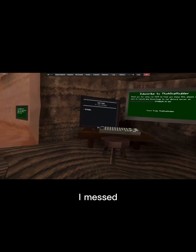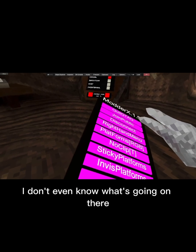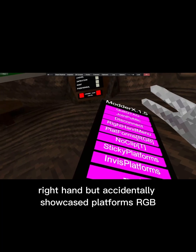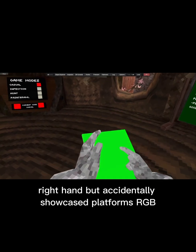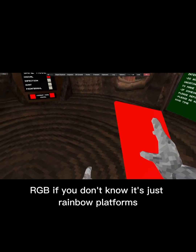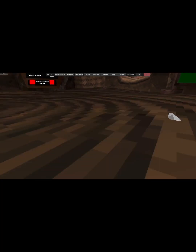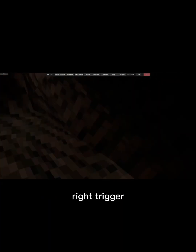Okay so I messed up a bit, I don't even know what's going on there. But I accidentally showcased thumbs RGB — RGB, if you don't know, it's just rainbow platforms. Just normal. New clip, right trigger.